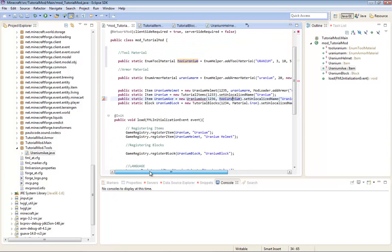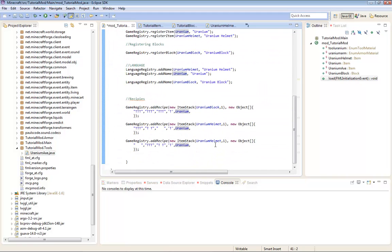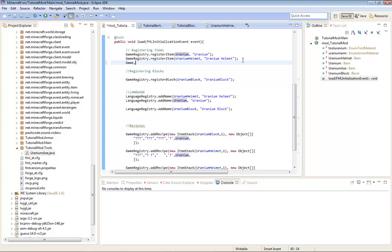So now I'm going to go here. I'm going to import that - I'm just going to import TutorialMod.Tools.Star. Then I'm going to register the item: GameRegistry.registerItem, Uranium Axe, Uranium Axe.